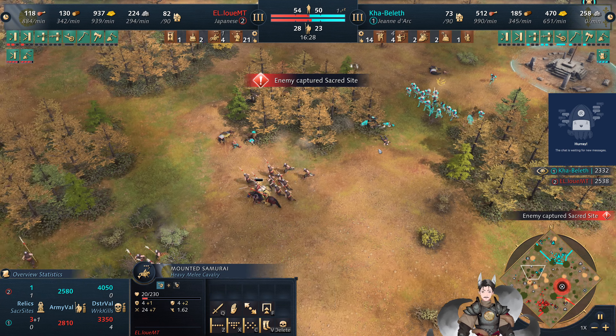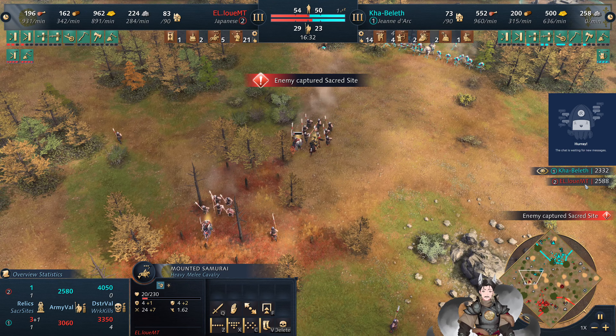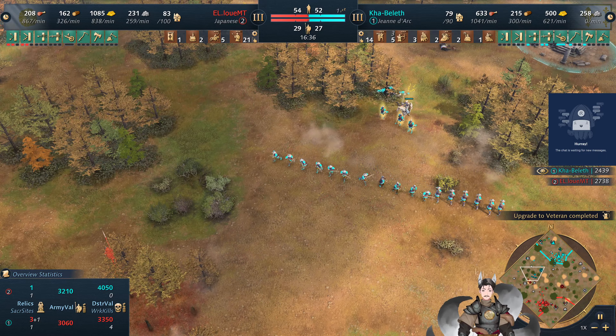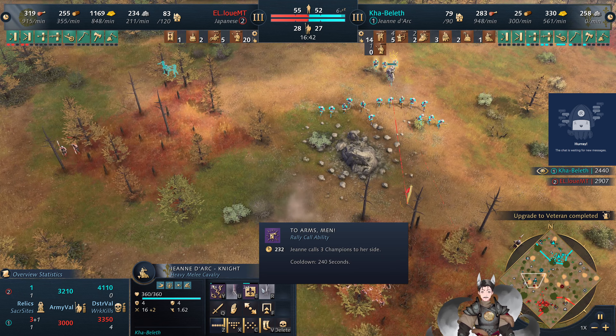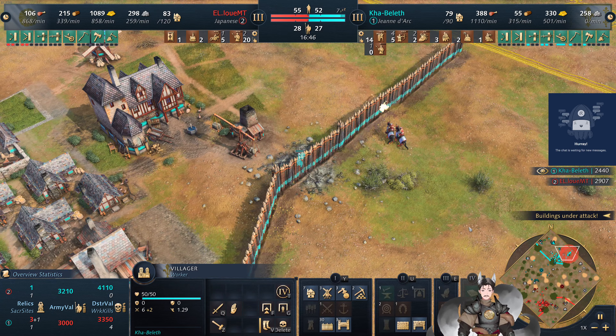Picks off some of these mounted bannermen — mounted Samurai are incredibly expensive, costing 250, so sniping them is very useful and cost effective. A couple crossbows go down there. Right now Saiyan does have a better kill value than red. Jeanne d'Arc has been brought back to the battlefield — she has now leveled up. He went for the champions — champions were definitely a better choice since she's going to run against more spearmen and less likely to fight crossbows.